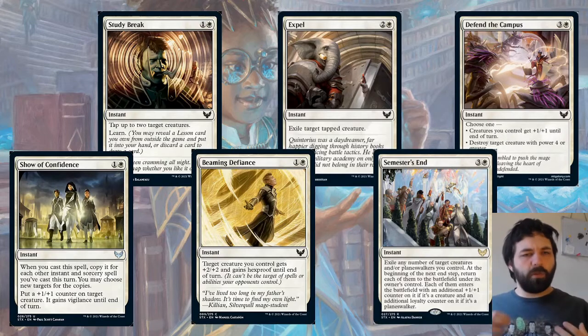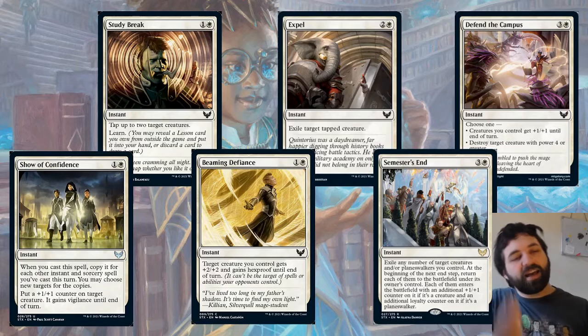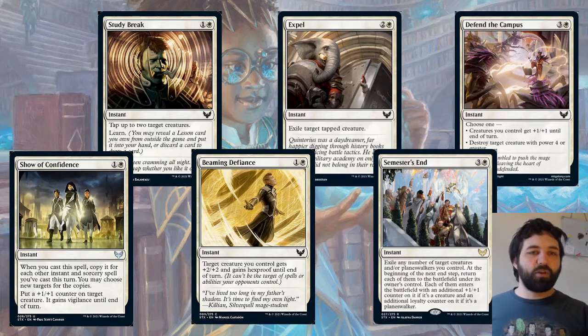There are a couple of white creatures with Magecraft — and they get bigger when you cast instants and sorceries. So I think this instant is going to be quite a good card in those decks if you manage to cast another spell before casting this.